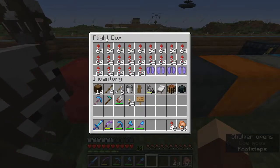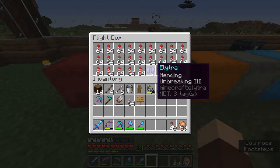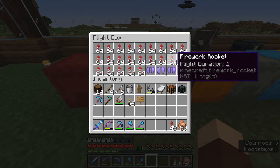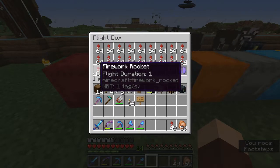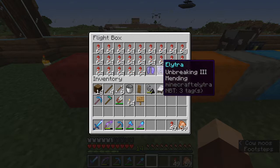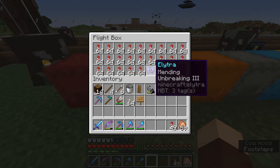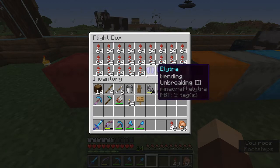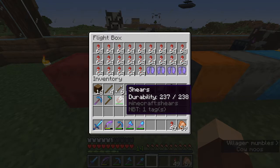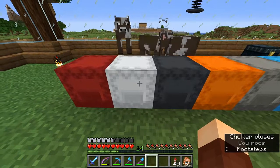My flight box is the second one — the white one. This is where I always have all of my fireworks and all of my extra elytras that are already enchanted and ready to go. Once I get some clerics in my villager trading hall, I'm going to end up getting some bottles of enchanting for the bottom row here as well. I like to have those on hand just in case I run out of durability on my elytra and I'm in a dangerous spot — I can grab those bottles and quickly enchant the elytra before moving on. That stops me from falling to my death on a mountain as I fly over.